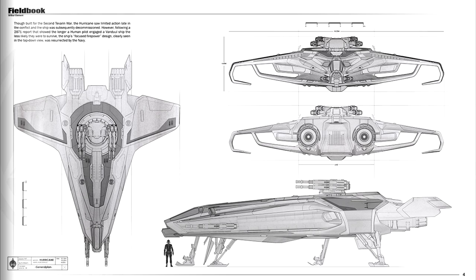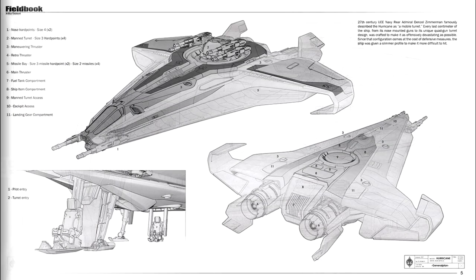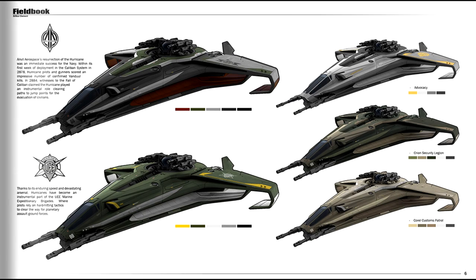That means the Hurricane, even though it weighs less, is in all likelihood going to be slower, less maneuverable, and less durable than the Hornet line. Considering the Hornet isn't all that fast or agile, that's a scary thought. On shields, it carries two size-1 shields — compare that to the Hornet's single size-4. On the plus side, the ship does come with a jump engine.